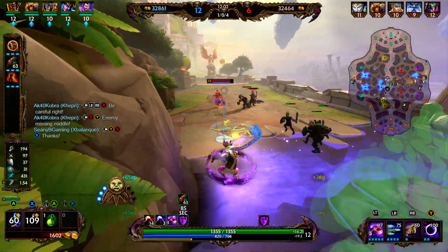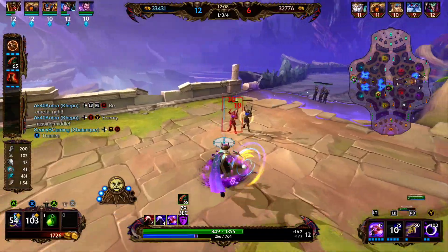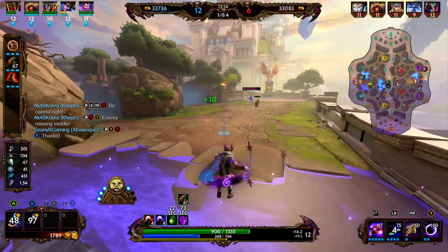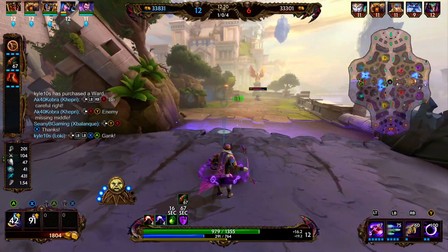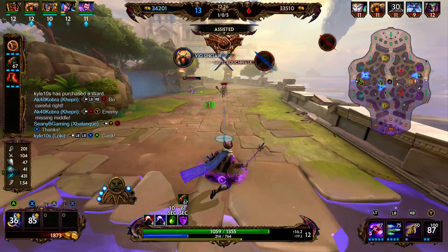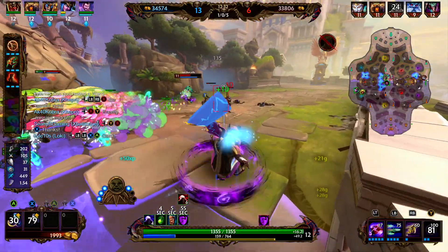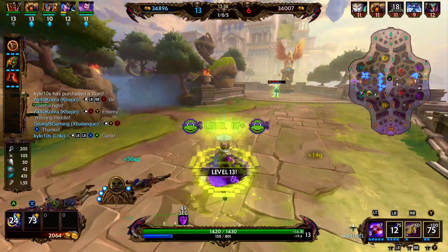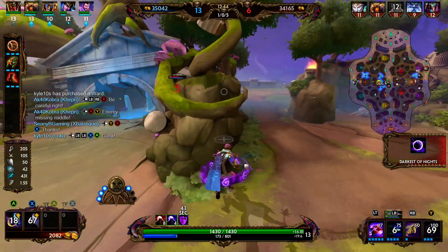We activate our one to get some poke onto the wave and also onto Medusa. We activate our two for the 20% slow — miss a few basics, land one, miss another. We use our ultimate and they're able to get the Kukolan for an assist. We're attacking the wave while also getting poke onto Medusa. We check the enemy purple buff — it is still not up.